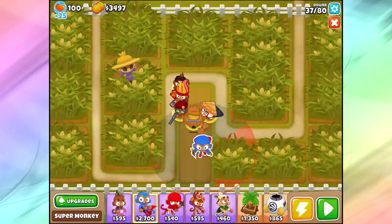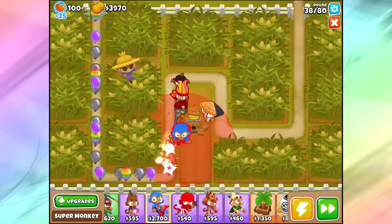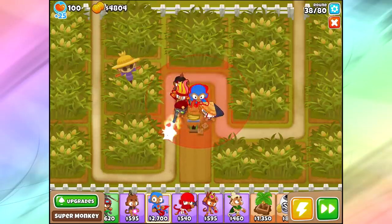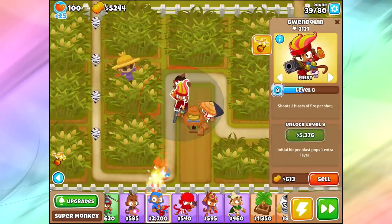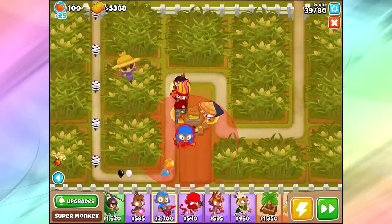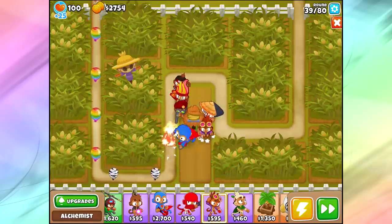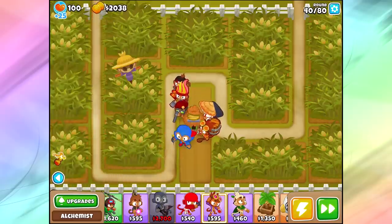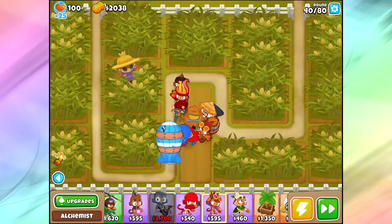Another thing that I really enjoy, believe it or not, is actually super monkeys. If you can get a super monkey in a good spot over here and alchemize him especially, he becomes surprisingly powerful. So I'm just trying to figure out what position I want to go for a super monkey over here. I wanted to get the most MOAB popping power out of him, so I thought this is probably the best position for him down on the bottom. We get a pretty good amount of area, and then I'm gonna add in some alchemist brew on these guys.